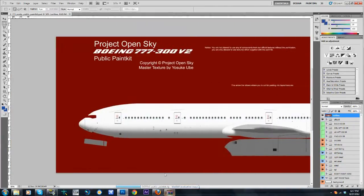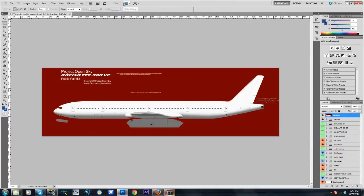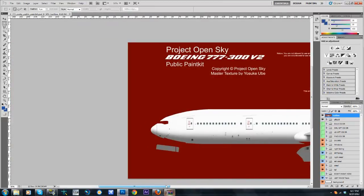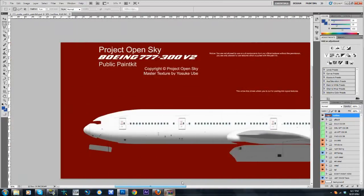Alright, so you've got basically a huge white 777 that doesn't even have anything on it yet other than scuff marks, dirt, grime, rivets, windows, doors, and everything else.